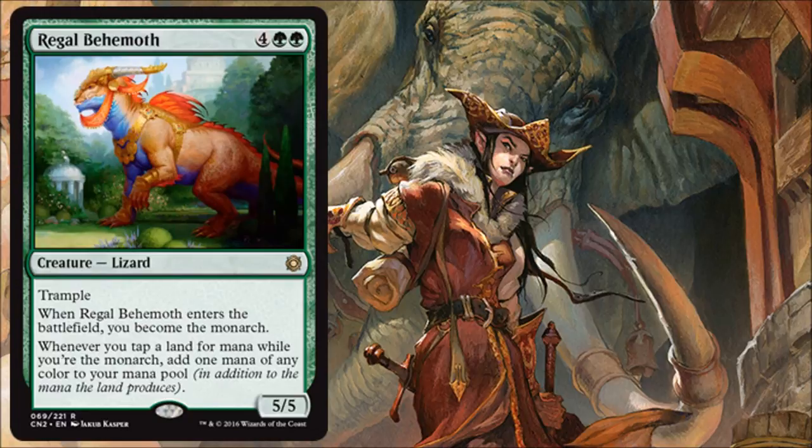Regal Behemoth is a rare that costs 6, so you won't see it often, but when you do, this is the type of 6-drop you want. It's a 5/5 Trampler, it gives you the Monarch Token (almost guaranteeing a card draw), and whenever you have the Monarch Token, your lands produce an extra mana of any color. Sign me up — it's a nice beater, gives card advantage, lets you ramp, and fixes colors. This will also be great in Commander, bringing the Monarch Token to that format.